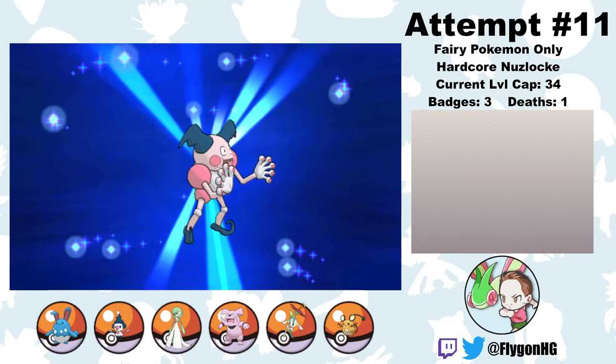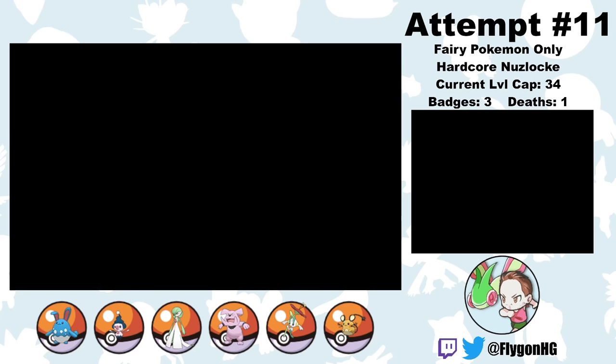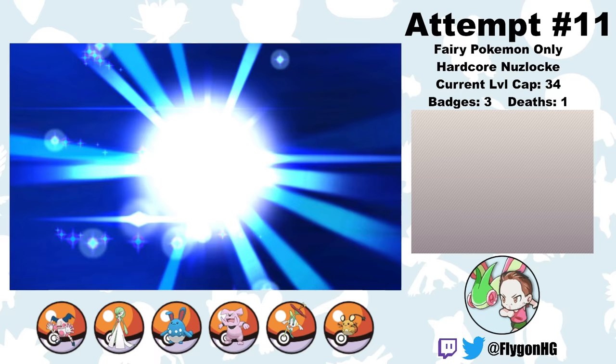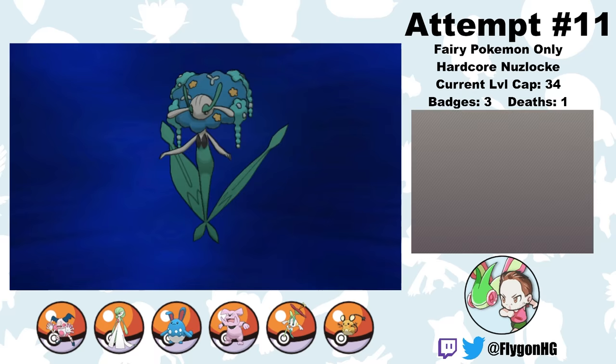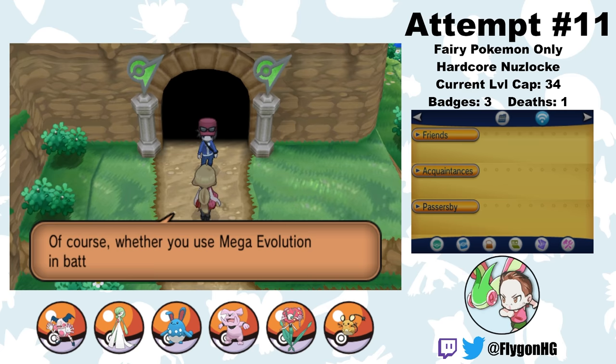At this point, I decide to make Implay-E a full-fledged member of the team and level him up. He evolves into Mr. Mime, which is a very good Pokemon thanks to Encore and its other utility moves. I also get a Shiny Stone and evolve Carnivali into Florges, which is a pretty run-defining Pokemon. Thanks to its insane special bulk and access to Wish and Protect, it makes pretty much any special attacker completely obsolete. If you can get a Florges in your Nuzlocke, I'd highly recommend it.